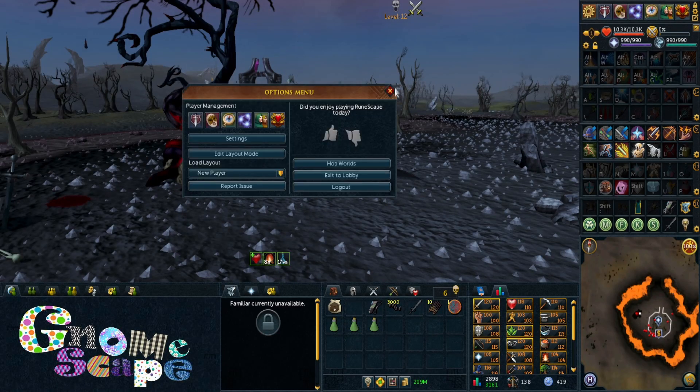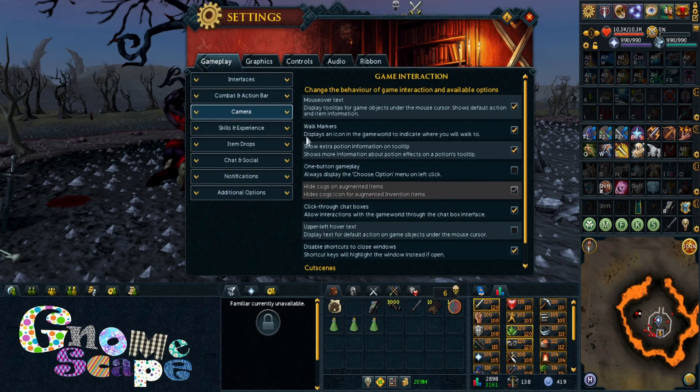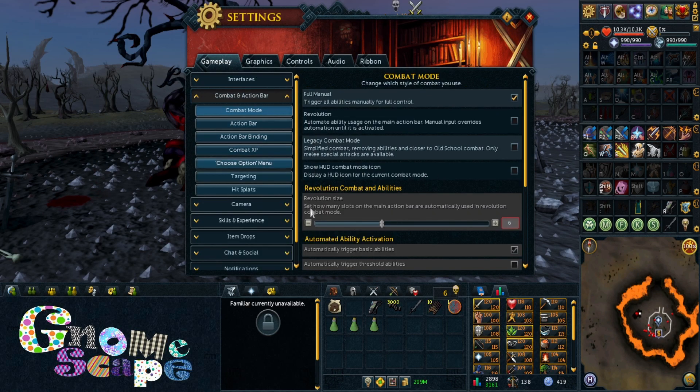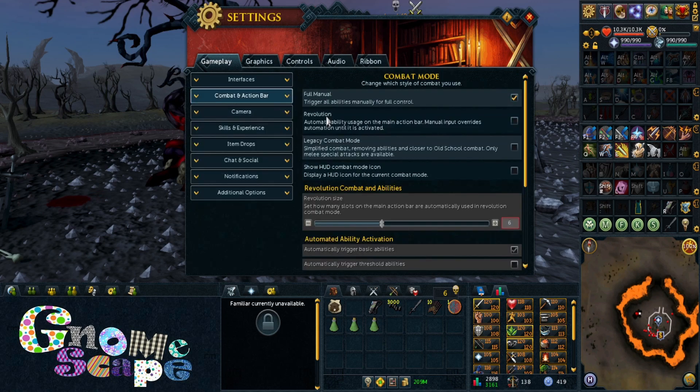Before getting started, just a little safety tip. Go into Settings, then Combat Settings, and choose Options. Make sure the attack player option is hidden. This way you can't accidentally attack another player and get yourself skulled — then panic because you've got your Sana's Fire Torch and your Crystal Hatchet on you. Just a safety tip.